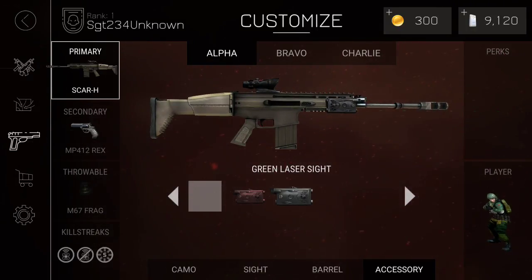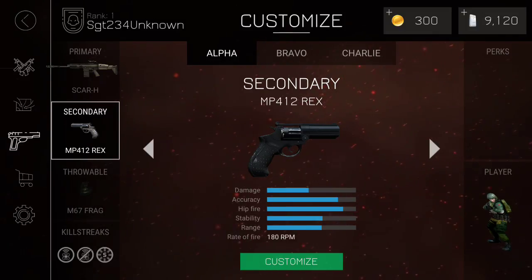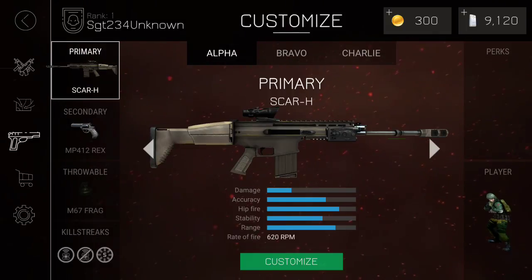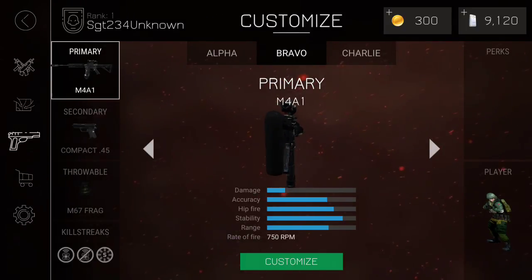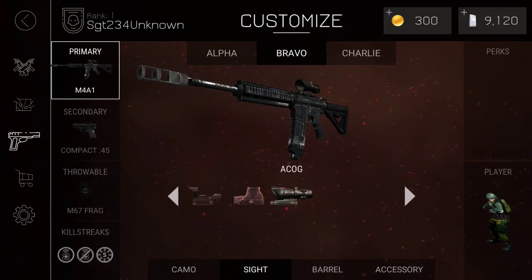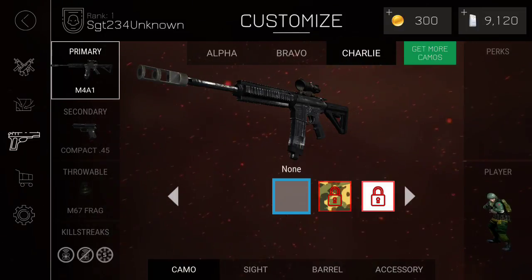By far, I believe the Scar H is my favorite gun. As my secondary, I have an MP412 Rex — I do not have a single camo for it, and there's barely anything for it. As my Bravo, I have an M481 with an ACOG sight, muzzle brake, and no laser.